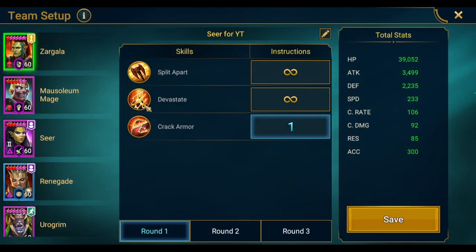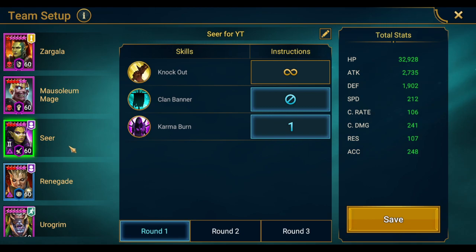Now let's talk about team speeds. It's more important that champions go in the right order than exact numbers. You want Seer to be your slowest champion — unless you run a slow resetter, in which case the resetter goes just below Seer. Still, don't handicap your group: I have mine at 212 here, and you can go as low as 180. My main Seer runs 200 speed for all content including Fire Knight 25 and Doom Tower hard — 200 is a good target.